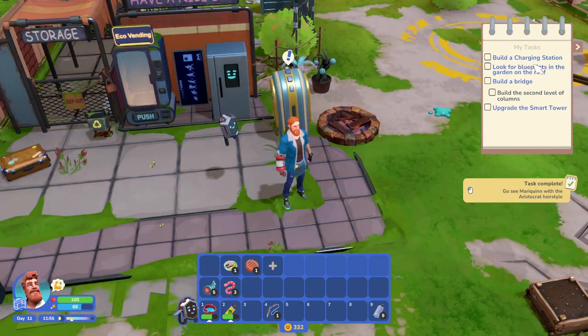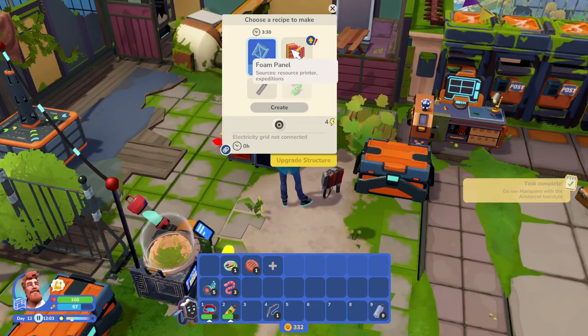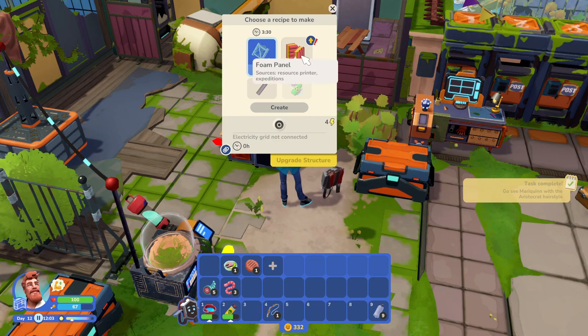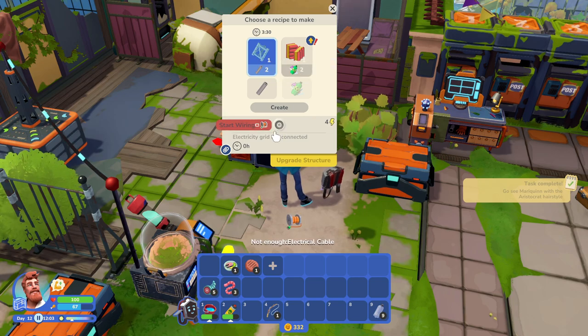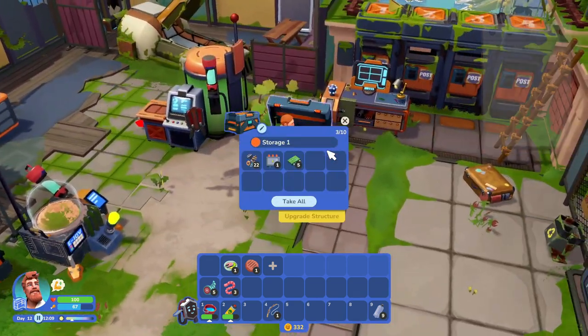Build a second level column, build a bridge, build a charging station, look for blueprints on the roof. This thing needs power, doesn't it? It does. We can make metal frames and foam panels now — we need power though. Not enough electrical cable — oh, I need an electrical cable. Open generator panel. There's only one connection.